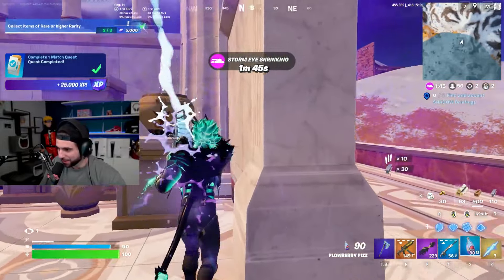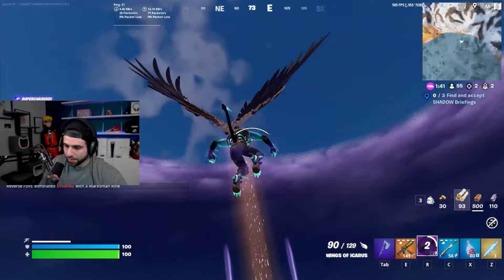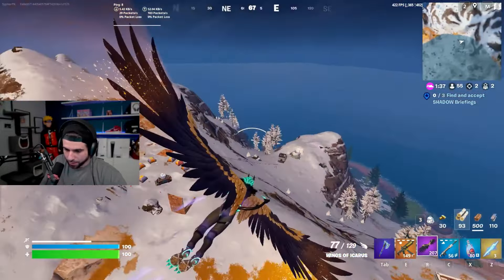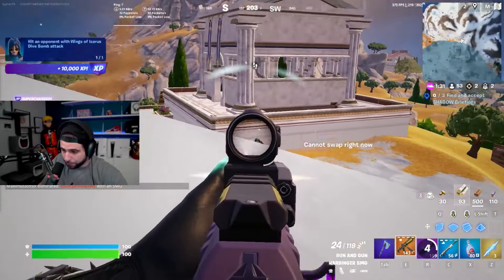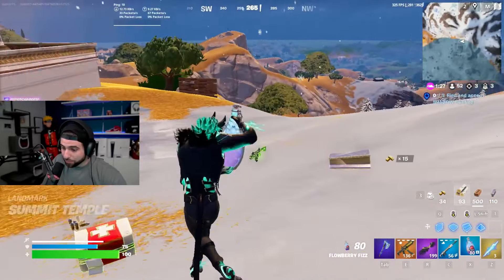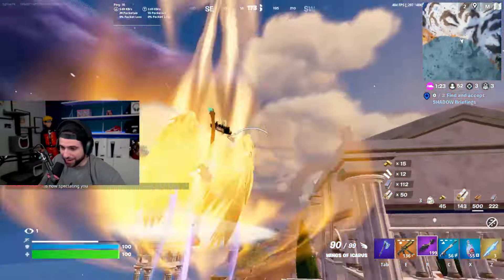I want to use the lightning bolt. Can I, like, fly up in the air and then use the lightning bolt? I'm crashing into him? What the... Yo! I just punched the ground! Okay, it seems like there are different movesets while you're in the air.